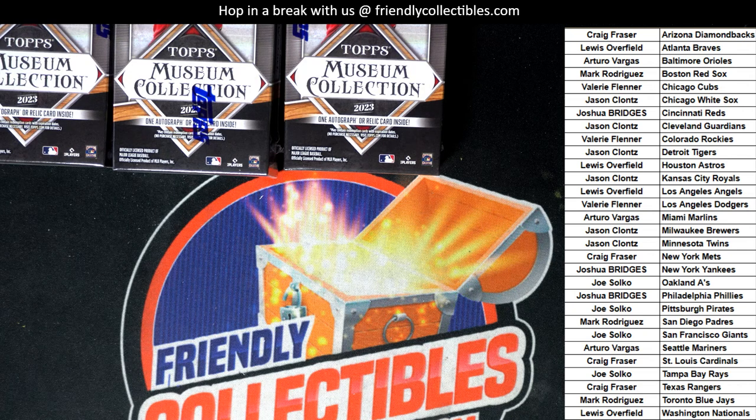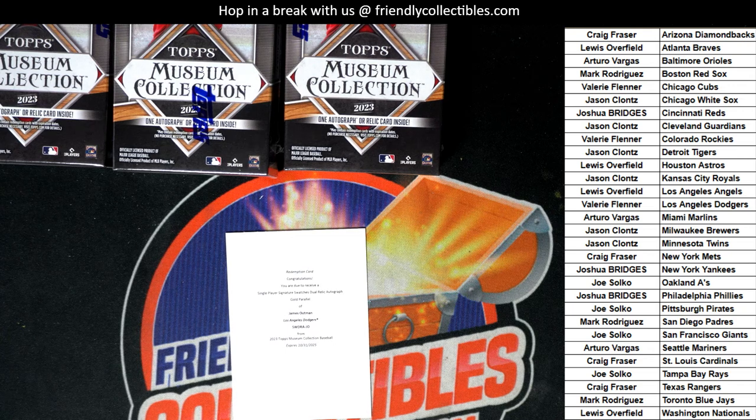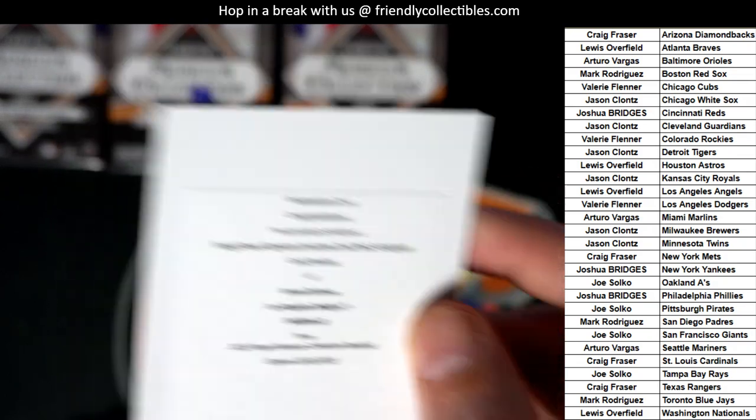It should just take a second for me to pull this one up. Gold parallel autograph, Signature Swatches. I'll look it up at the end of the box break and keep things moving for everybody. I don't see it right away like I thought I would, so I'll look into that after the box break. It's a gold parallel, the Dodgers Signature Swatches dual relic autograph — here we go.